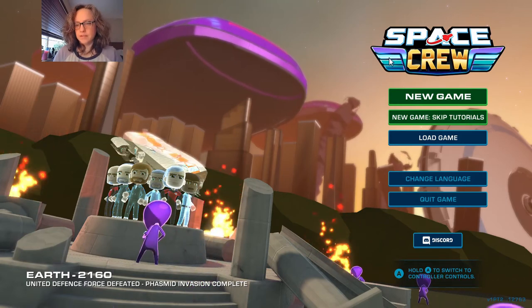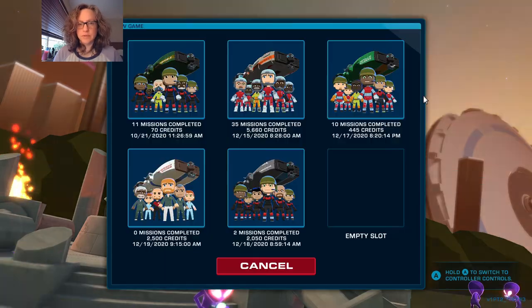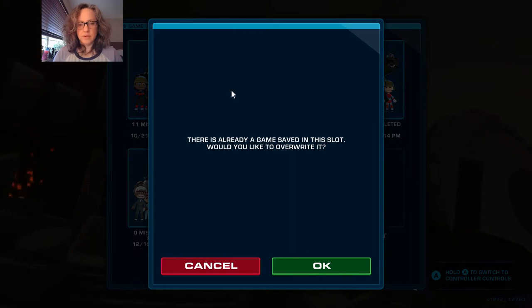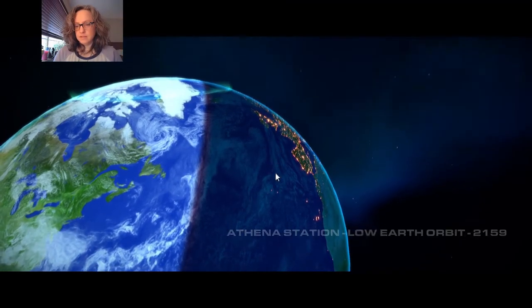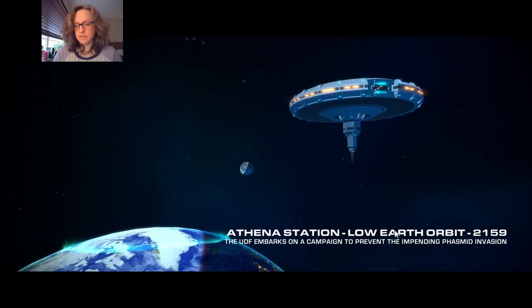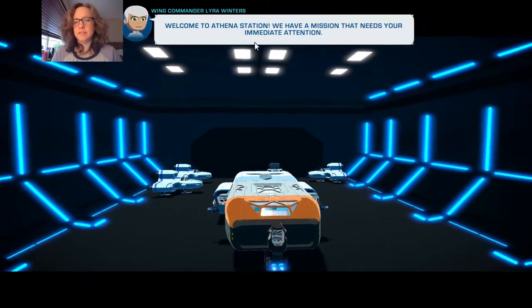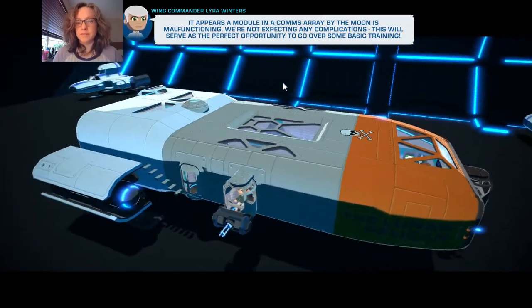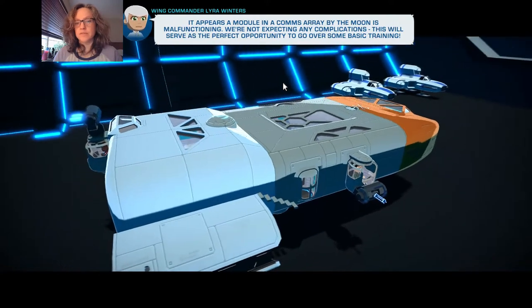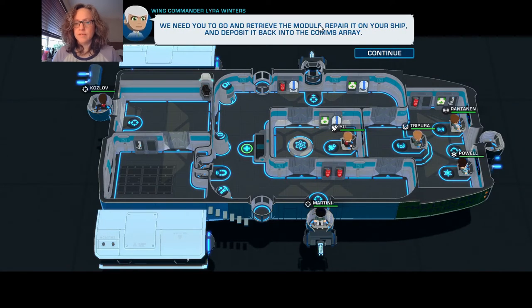Hi everybody, this is Photon Em and today I'm starting a new series in a new game: Space Crew. I'm just gonna go straight into it and we'll talk about the series as we go. I'm going to override the trial saves. This is a game I have not beaten yet. Athena Station, low Earth orbit - UDF have marks on a campaign to prevent the impending Phasmid invasion. We have a mission that needs your immediate attention - a module in a comms array by the moon is malfunctioning. So I'm doing the tutorial.